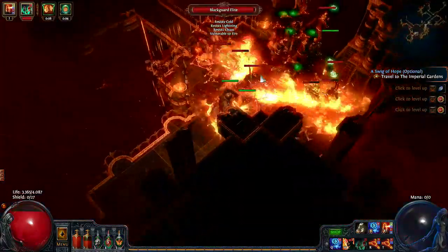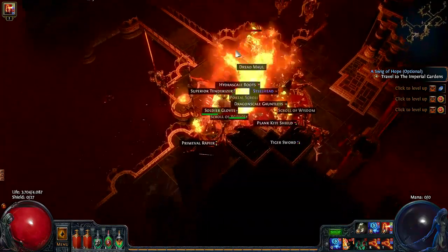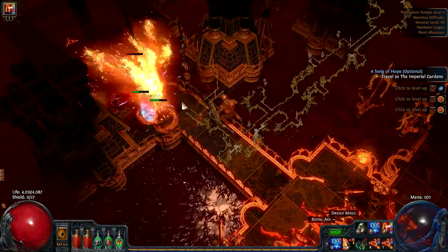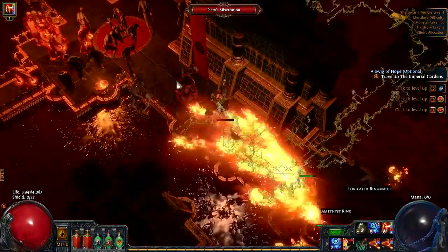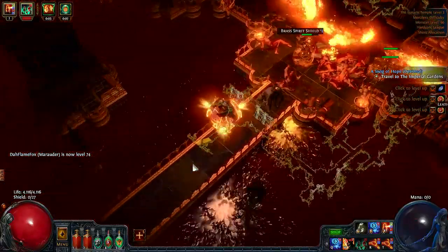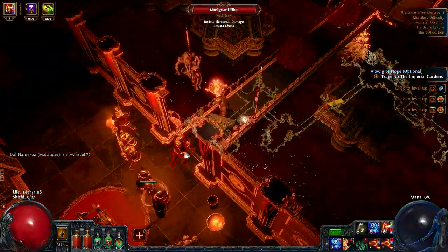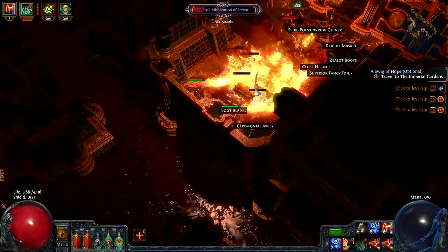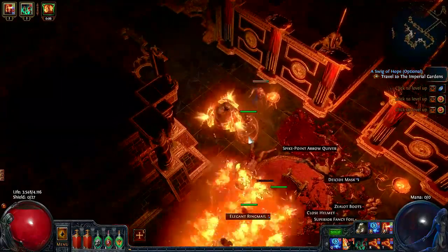The next area is the Lunaris Temple level 3, the home of Piety. This area is great for farming both experience and items. The layout is pretty random but as a general rule you simply need to run to one of the sides. If you locate stairways taking you up and further away from the middle then you are usually on the right track — you should never go down a stairway. Make sure your defenses are optimal before entering, as there are a few dangerous mobs including ones that cast Vulnerability and the dreaded Teddybitches. The best way to handle these is by having a life or mana flask of warding, and either a high amount of armor or evasion. Even if you can't kill Piety, the Lunaris Temple is still a great place to farm experience with lots of magic pack monster spawns and great mob density.